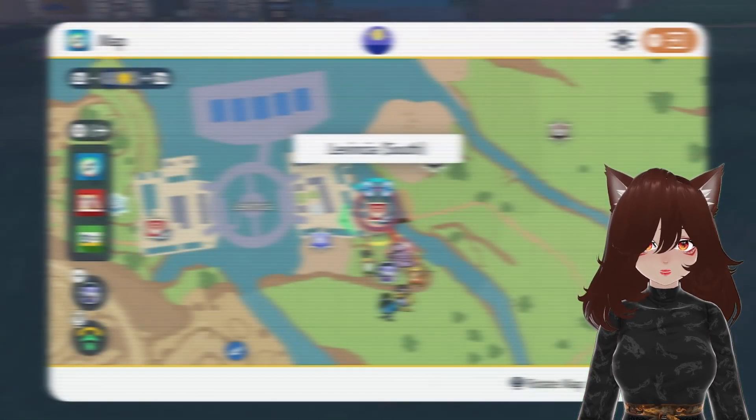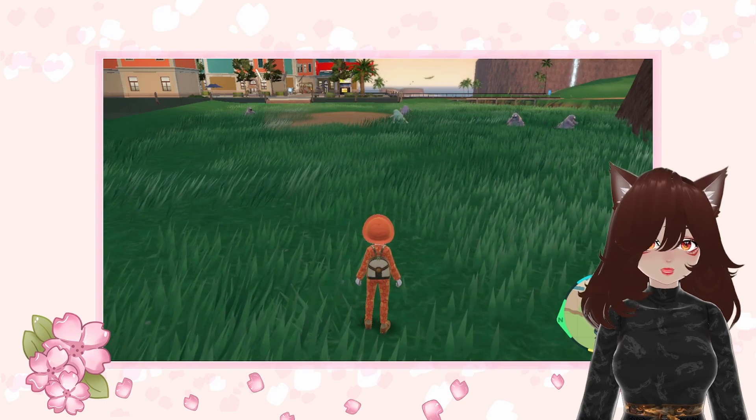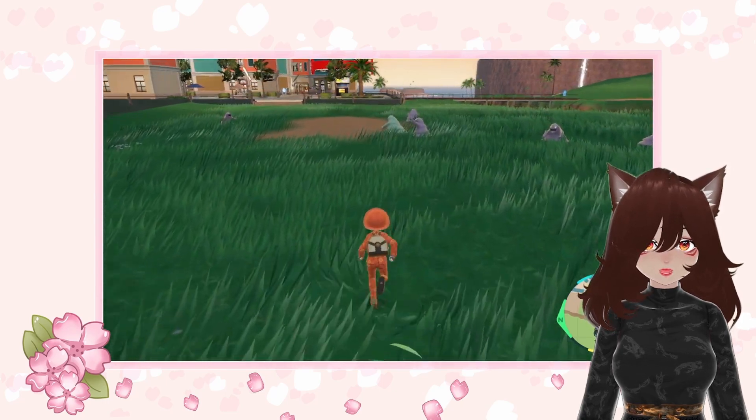Please note that raids aren't included in this guide. Muk is sadly not available in the wild. The best location is the small patch of grass near Levincia's South Poke Center that leads to the small beach.